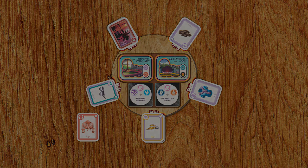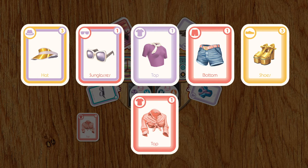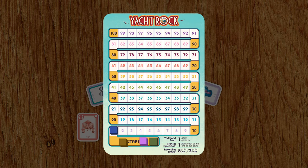You may only have one of each of the five types of clothing, so if you have any duplicate clothing style cards, you can sell them by discarding them for one point each.